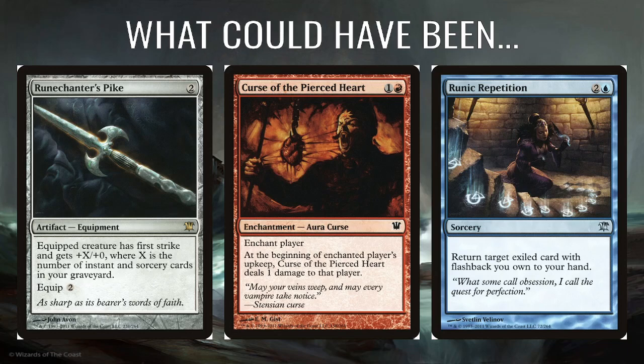A few Curse of the Pierced Heart would have been all right — 1 and a red, goes on a player, and at the beginning of their upkeep they just take 1 damage. Just a way to keep damage ticking over. And Runic Repetition — I was actually really surprised this wasn't in here. Two and a blue, and you get an exiled flashback card back into your hand. You could potentially cast a card up to four times: once from hand, once from graveyard as flashback, then get it back with Runic Repetition, cast it again, and flashback it again. I really wish there was at least one of these in the deck — it goes really well with all the flashback spells.